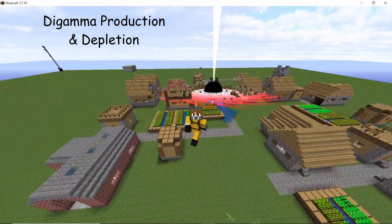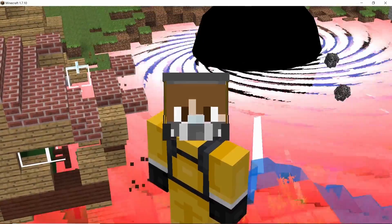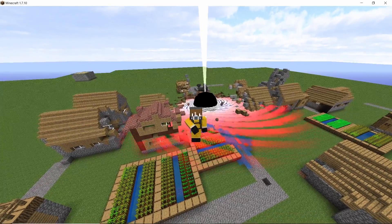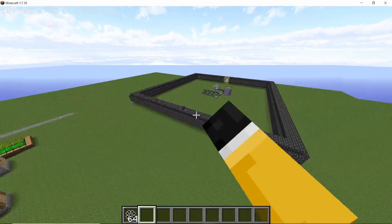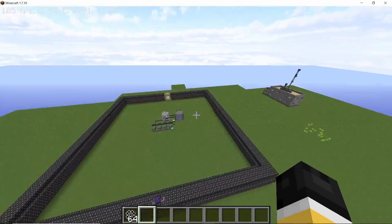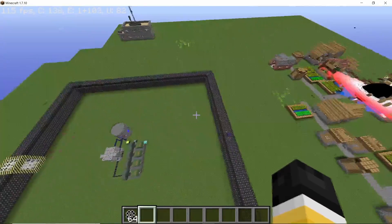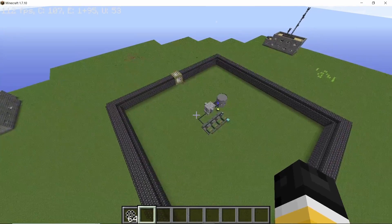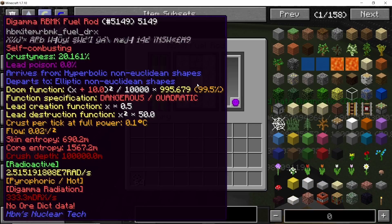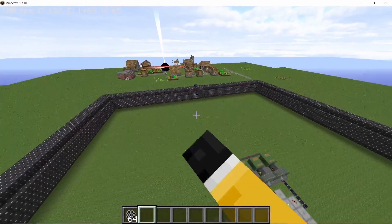Hey guys, welcome back to the channel. In this video I'm going to cover the design of the particle accelerator that you are going to need in order to make the di-gamma particle, and also the design of the RBMK reactor that will be used to deplete the di-gamma fuel rod. Di-gamma is one of the most late-game materials in the mod, very expensive to produce, and the particle accelerator is going to require a ton of power. The RBMK reactor we'll use is fairly stable, but I highly recommend making this in creative first, testing it out, and then making it in your survival world.